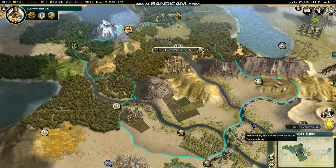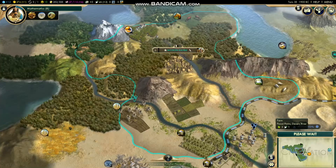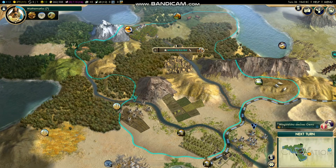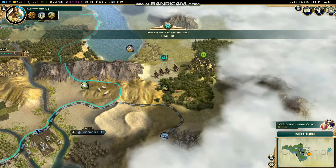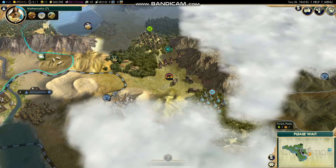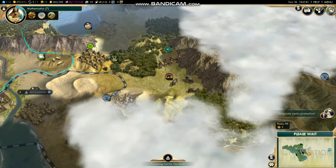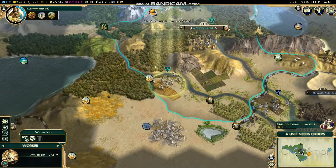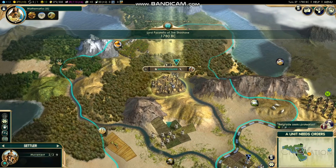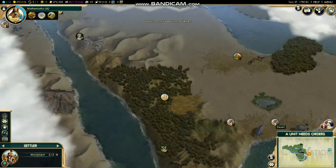I'm not too worried about it — it's single player Prince difficulty, it doesn't matter. You can completely suck the entire game and still win. We're gonna try to finish out the Liberty policy tree, try to get a city over on this side, and get that incense. There are mountains over there so it should be pretty defensible.